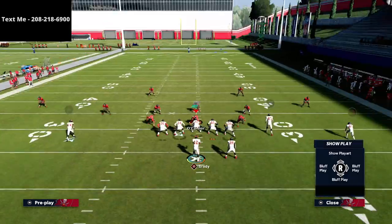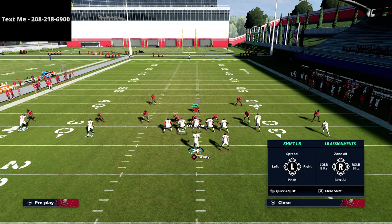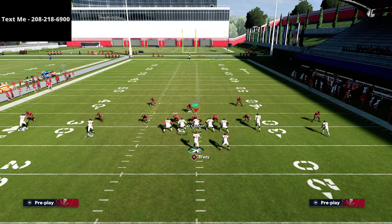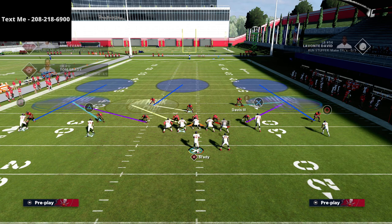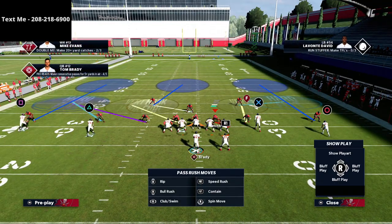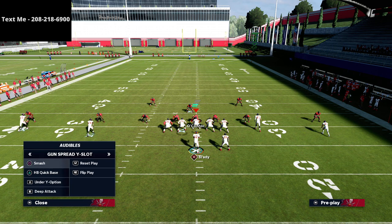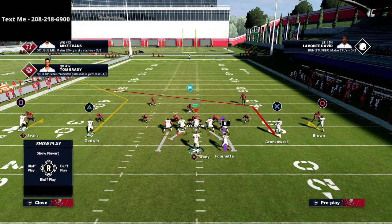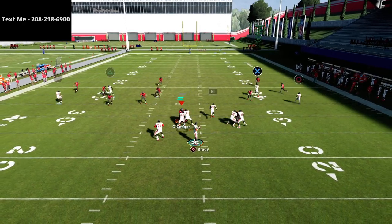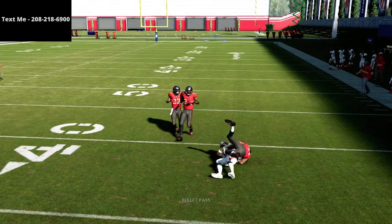If they play really aggressively to the left side and try to take away the middle of the field, that's where the route to the circle receiver comes in handy. You'll see the yellow gets brought inside, and you can easily hit the hitch on the outside.